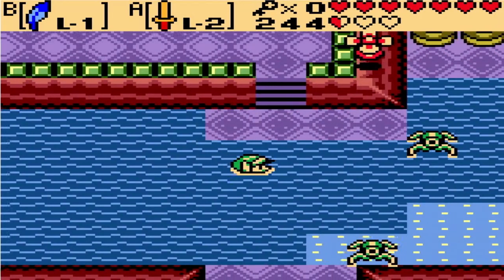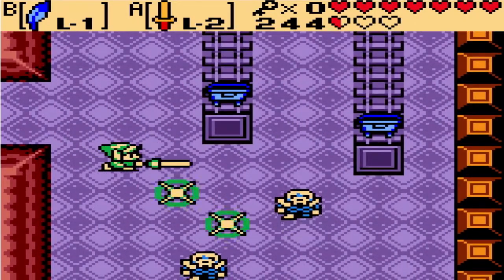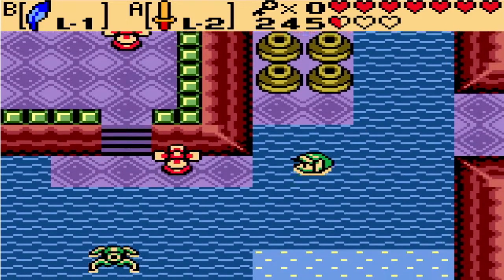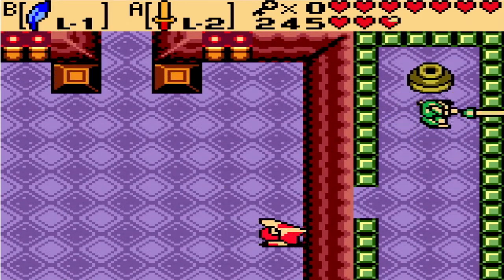So we're going to head this way. Try to avoid those p-hats — those p-hats are annoying as all hell. Actually, I don't know if I want to go this way yet, because we don't have the item, the temple item, you know what I'm saying. Actually, I do want to go that way.